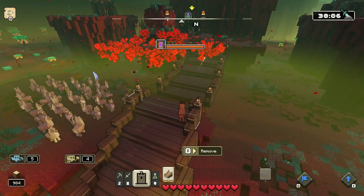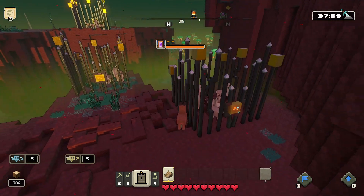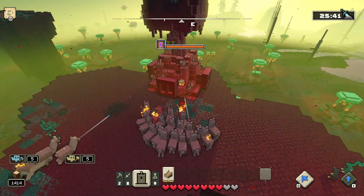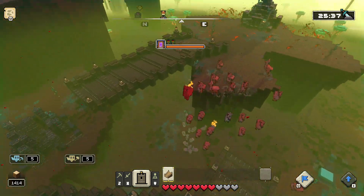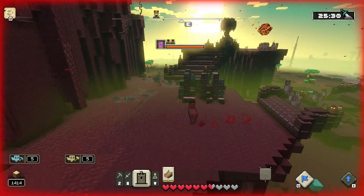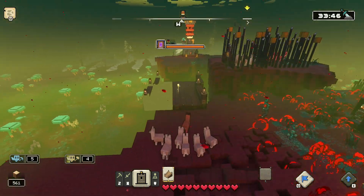As you make your way up, you'll find cages with more llamas — break them out so you can bring a small army with you to the top. You're going to want to destroy the spore mushrooms, which are really annoying because they'll launch you off the platform. The good thing is llamas don't take fall damage, but climbing back up is still very annoying.